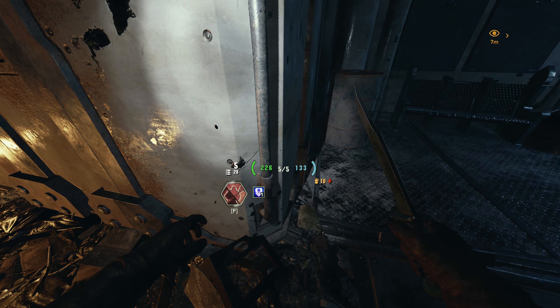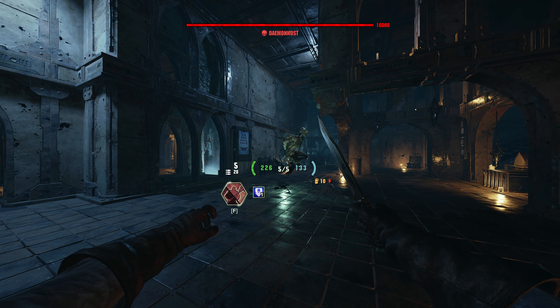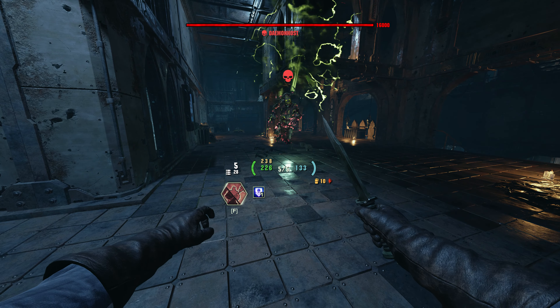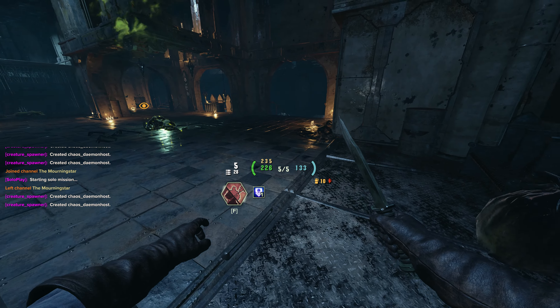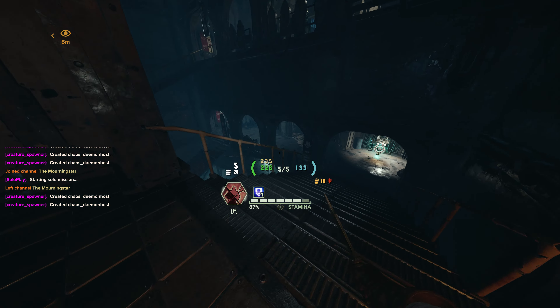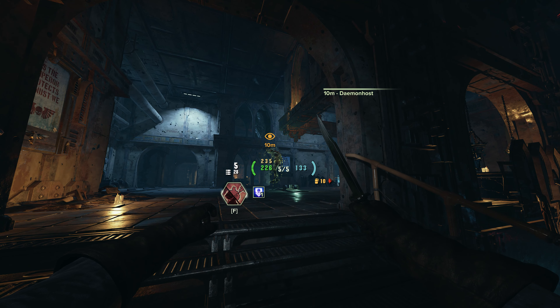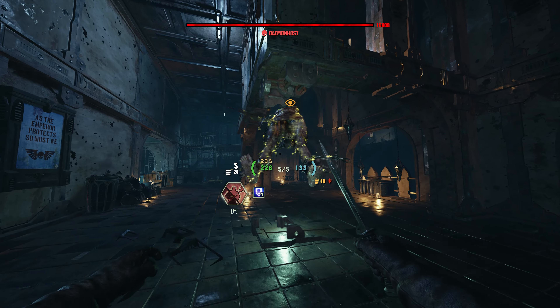As soon as you walk across this, you activate it. What people don't understand is demon hosts have three states: passive, active, and hunting. This is a passive demon host. If you activate it and then get out of its range before it's fully in the active state — the second state — then it will not activate and go full hunting.